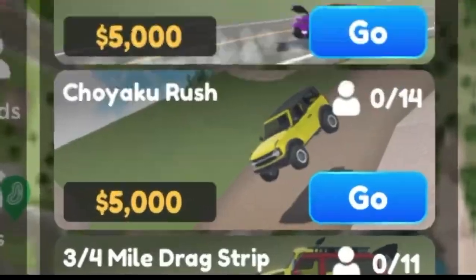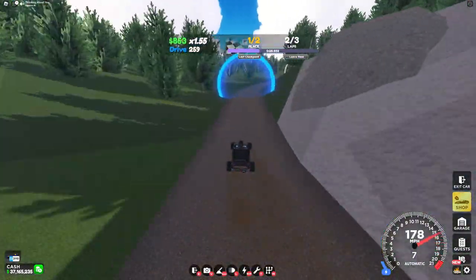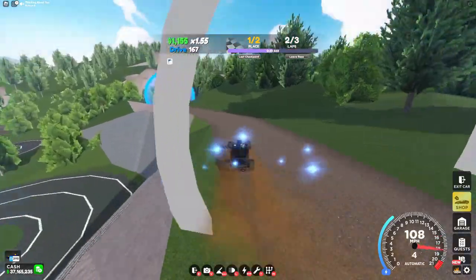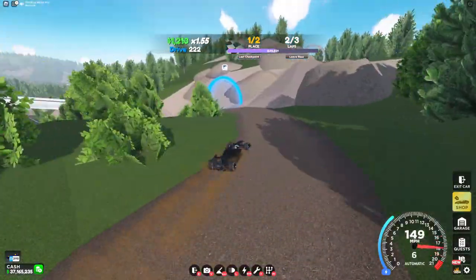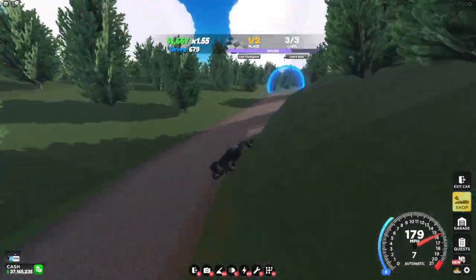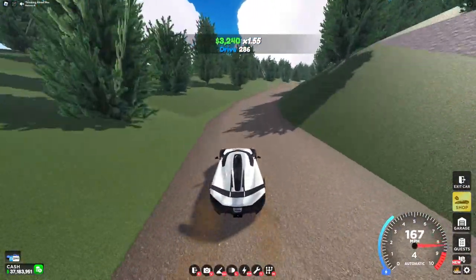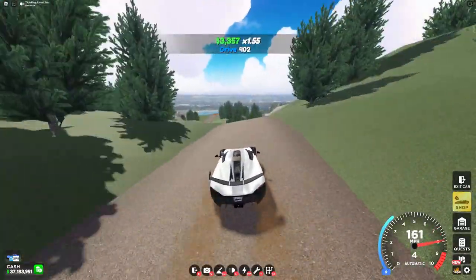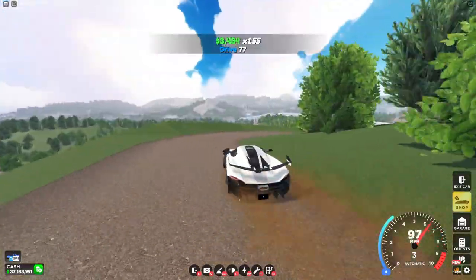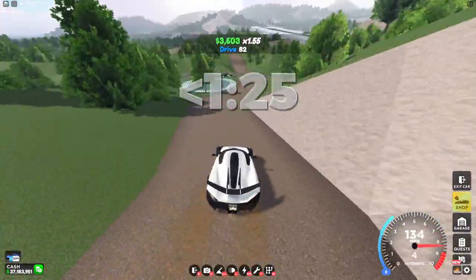The next race we have is Choyaku Rush, and this is our first race which involves dirt. This race is pretty straightforward as there aren't many turns and there are a lot of straights. The only issue you might have is falling off the edge or spinning out on the dirt, which is pretty easy to avoid if you practice enough. The Mixture is definitely the best for this race because it's able to hold speed around all the turns, while the Yesco flips on a lot of corners and can't keep speed. A good time is around 1 minute 25 seconds with an average car, and sub-1:20 with the Mixture.